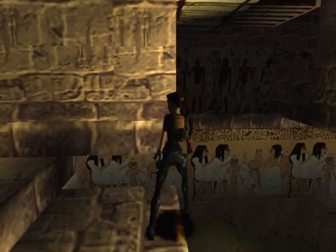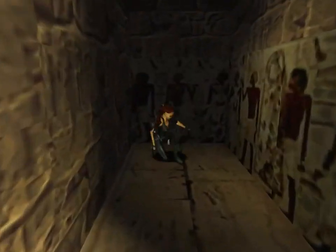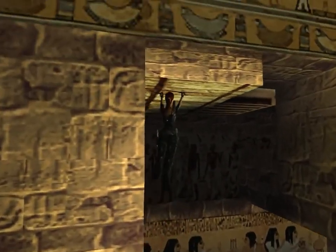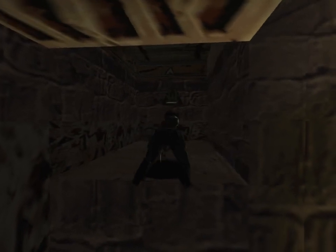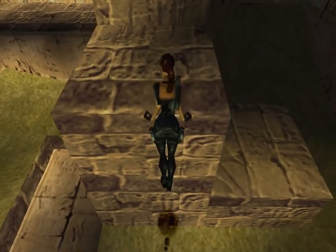You see the ceiling there - we can actually jump and grab that. Before we go over there to the right, let's come over here to the left. There is a save crystal in here that we can claim. Now let's climb back up and use the right side to flip a switch. That is what that moveable block did in the other room - it raised this monkey bar thing right here. We can monkey bar our way across over here and pull ourselves up to pull this switch, which is going to open the door that allows us to leave this area.